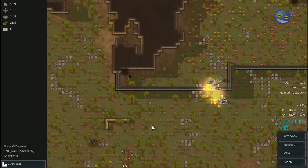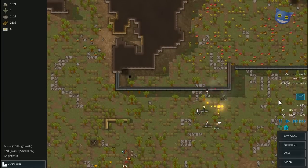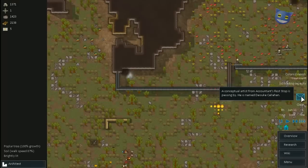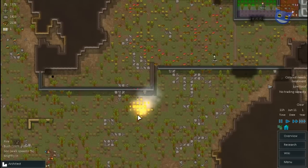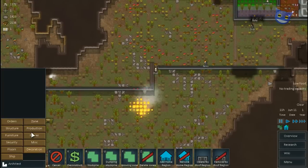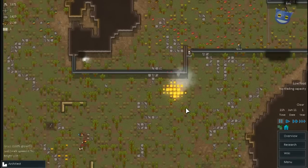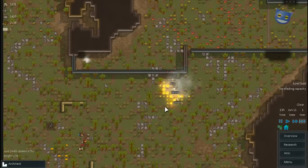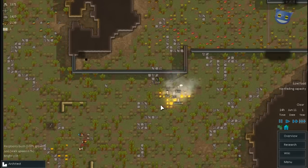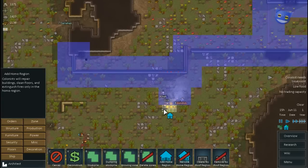Actually, we dealt with that really pretty easily. I thought we were going to be in for a heck of a problem. What I think we need to do is just add the home region so that it covers this bit here, so that they put out all of the fire, because otherwise it'll just come back and cause us all kinds of trouble.